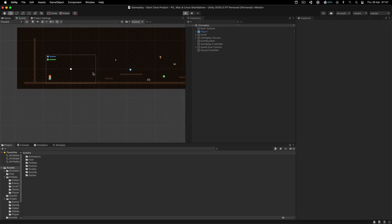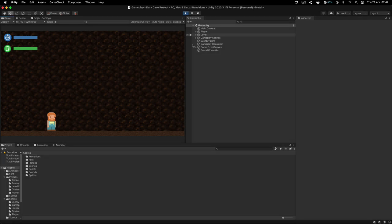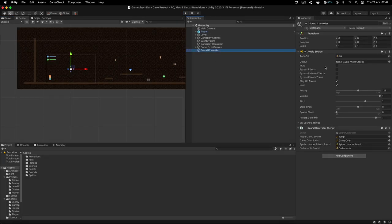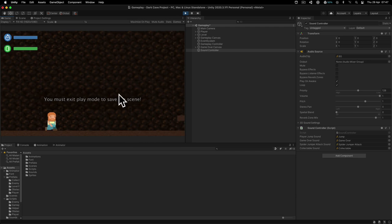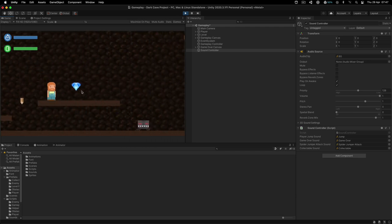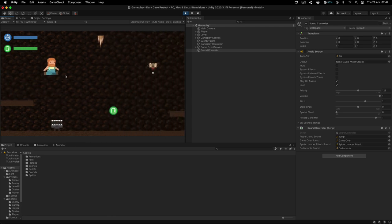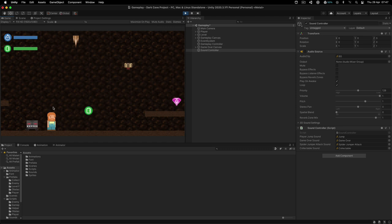If I hit play, the first thing we hear is the background sound. I'm going to turn that off so it doesn't obscure my talking, because I want to show you other sound effects. If I pump up the volume a little bit we can hear the jump sound of the player. If I jump — there you go. And if we collect an item, we hear that sound as well.